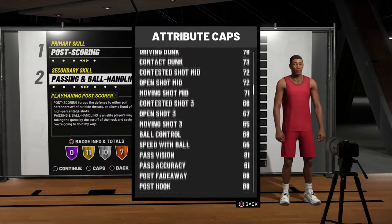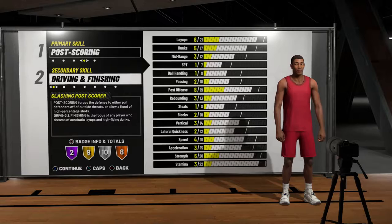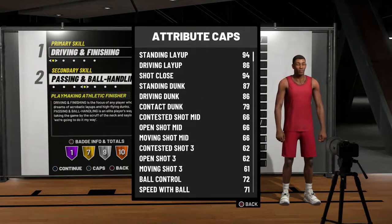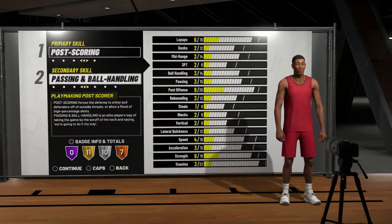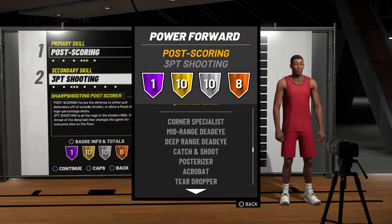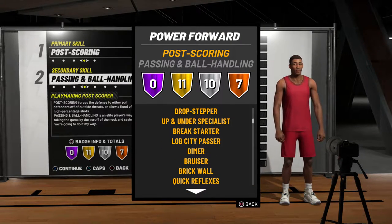I was going to make a center, but power forwards are just so much better — they have much better badges. If you go from seven-foot-three to seven feet tall, you gain about 30 speed, since a seven-foot-three player has about 30 speed while a seven-foot player can have around 60. The acceleration, lateral quickness, and vertical all go up, and the driving dunk goes up too, so you can actually drive and dunk instead of just standing in the paint.